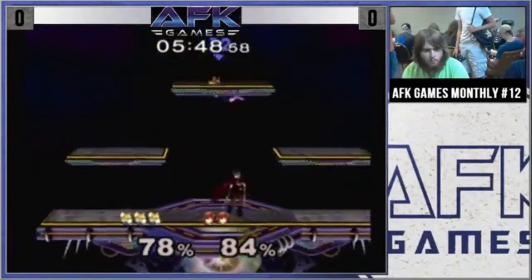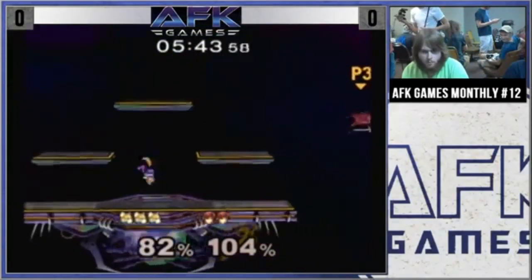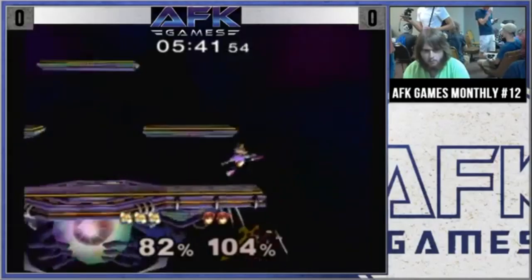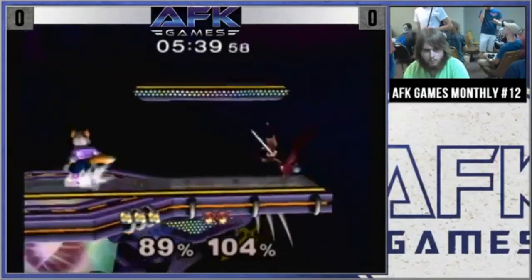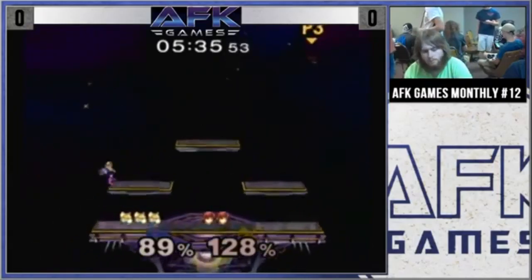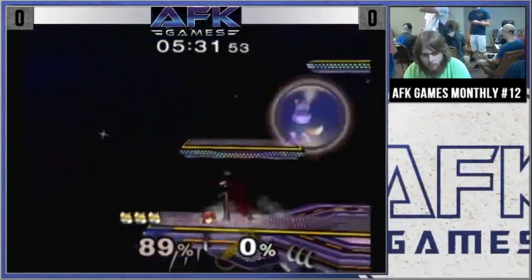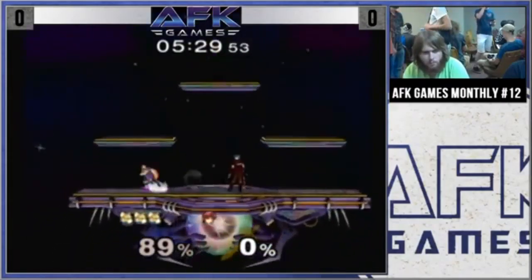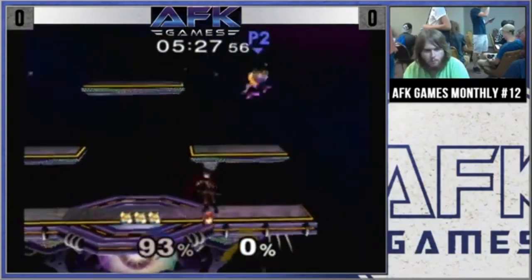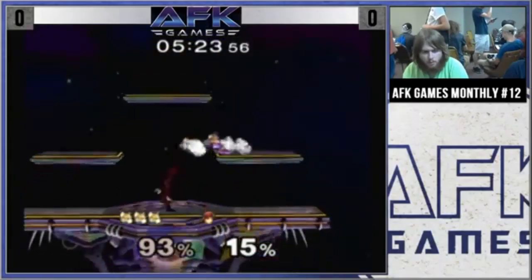Right there, that's the grab, but I went for a forward throw instead of an up-throw. The percentage went up and he was able to do a DI that allowed him to get out of potential follow-ups. Right there, my DI — I could have smashed DI'd that, but that's a whole other story. I'm in a bad position right now, so this game is looking pretty much like a loss unless I'm somehow able to pull it back. The down air is not working like that.